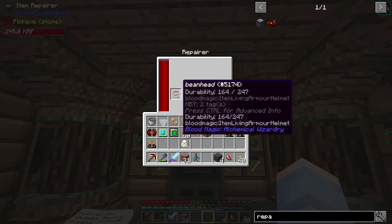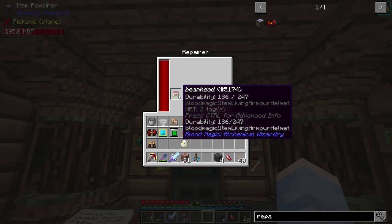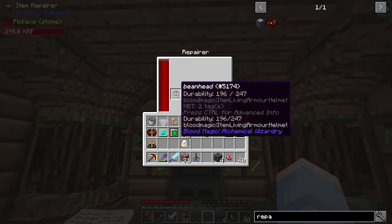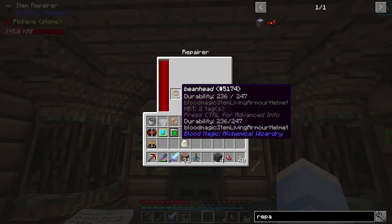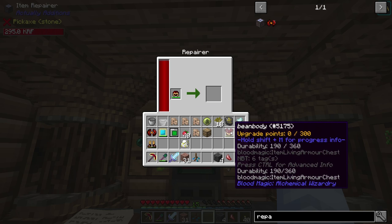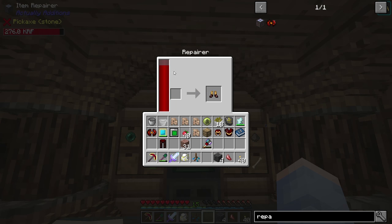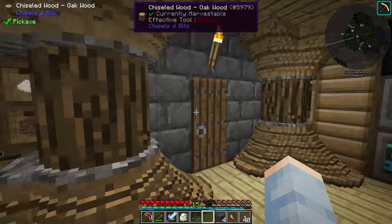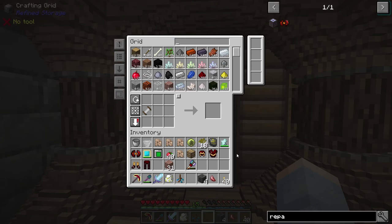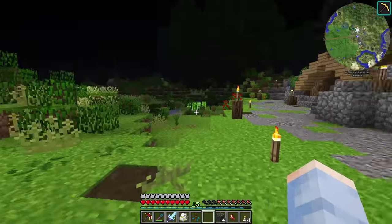For this living armor, in order to repair it I actually need to make more binding reagent, which is not very fun to make, takes forever, and I need a lot of it. I already did it once and it took a ton of levels and binding reagent. But now I can just throw it into our Item Repair and it'll do it automatically. We have quite a bit of power backed up so we don't have to worry about running out. We actually completely ran out of power — as I say that we don't have to worry about running out. Our fine storage shut down and everything, but everything is fully repaired.